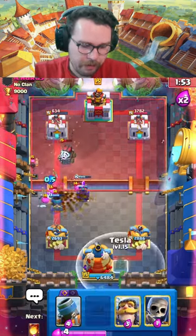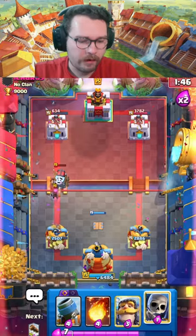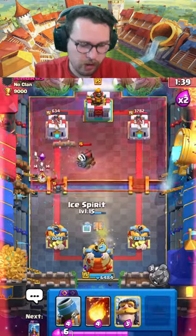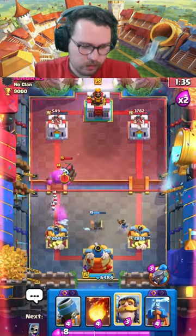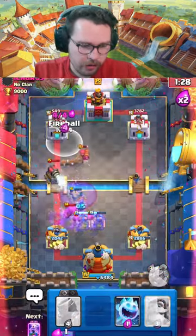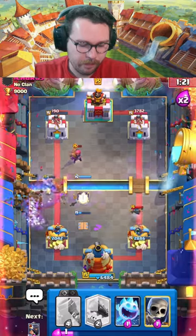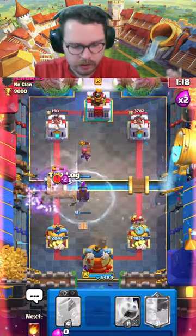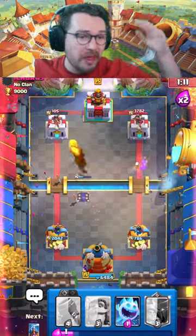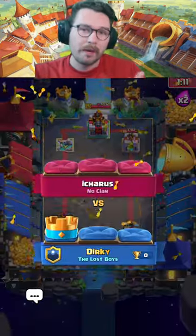Little prince is making my cycle very very fast - we're gonna go for a defensive tesla and at this point the game is already over. We just cycle a log, cycle a little prince, pull everything to the middle. Log and fireball on the firecracker - tesla here to reset everything. It works! I probably didn't play that perfectly but we got a big lock in the middle of the game and clutched up against elixir golem. GGs to our opponent!